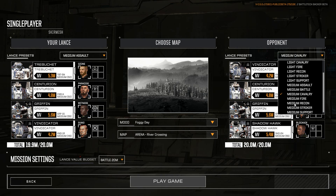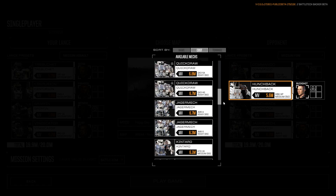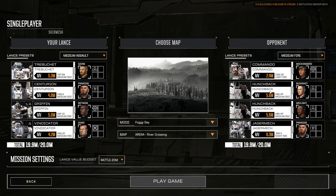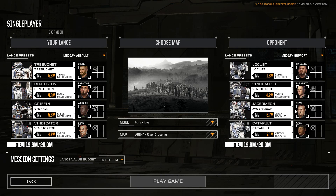I don't want to fight Shadowhawks. These are two Hunchbacks — they're really dangerous. The 4P I think is the one with medium lasers — annoying. I sadly can't go random because it includes the light ones and that would be unfair. Let's have the support group. This setup I tried out yesterday is basically flanking, flanking, flanking with a bit of LRM.